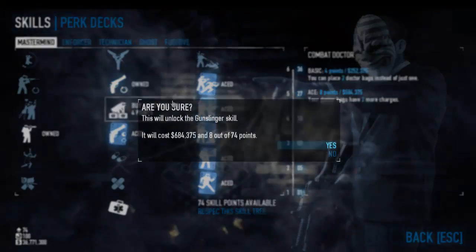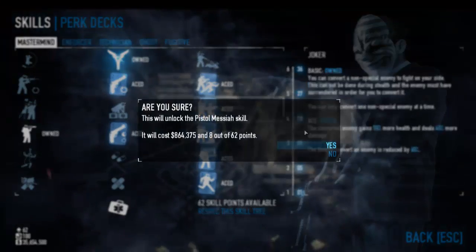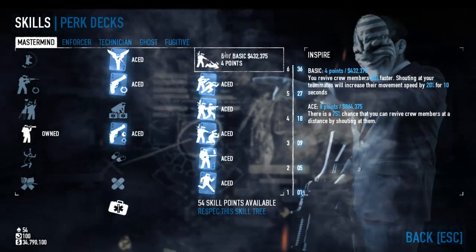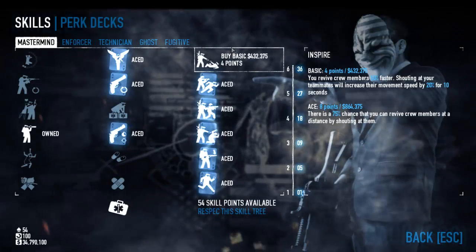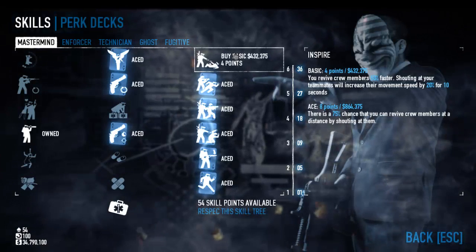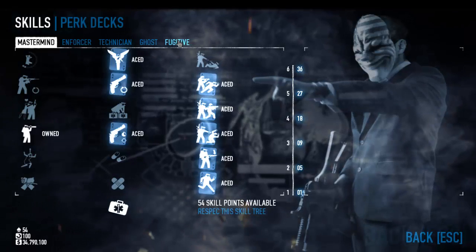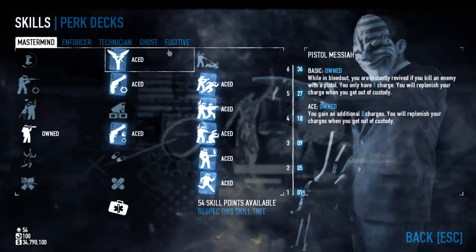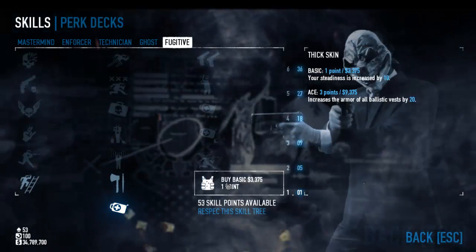We pick up Gunslinger all the way, and finally Pistol Messiah. Inspire is amazing — one of the best all-round skills in the game — but for this build it's less about helping the team and more about helping yourself. It's more of a solo player's build. If you're more interested in playing in a team and less focused on pistols, you might want to choose Inspire instead, or pick up both and drop some points out of the Fugitive skills.